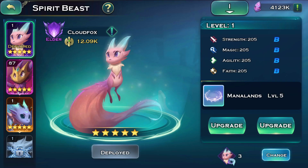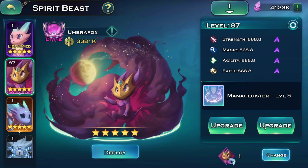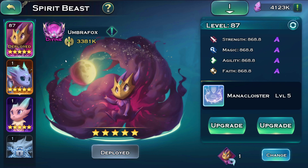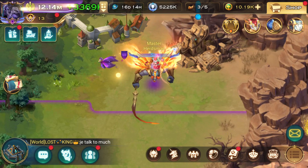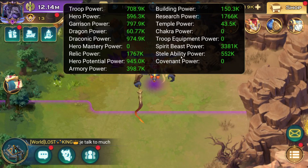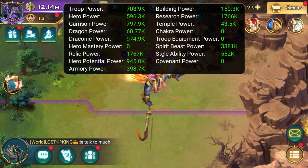The other thing is Spirit Beast — that one is pretty simple. You have a pretty huge pet like this; you just deploy a very weak one prior to the event and during the event you deploy your main one. Easy three and a half million power right there.